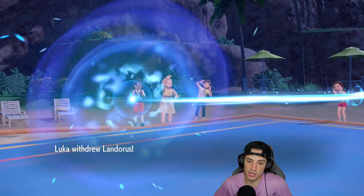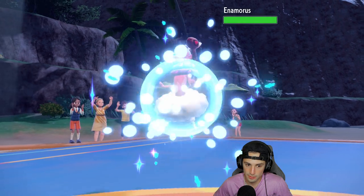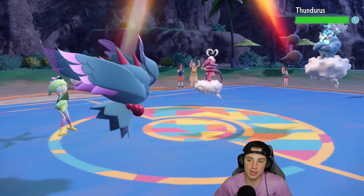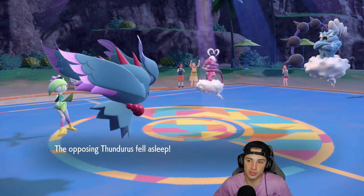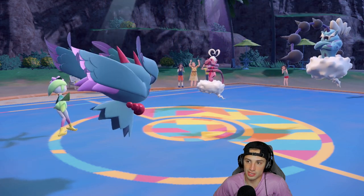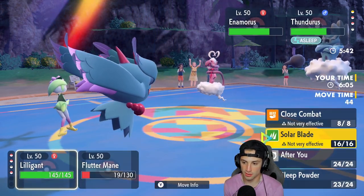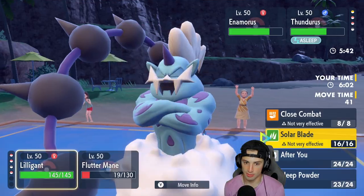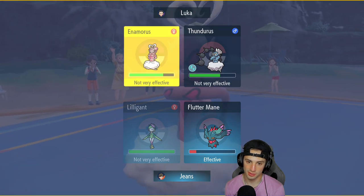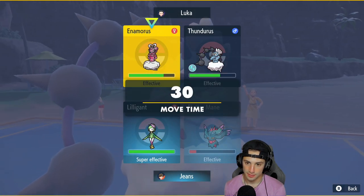Landorus goes for the Withdrawal — that actually gives Flutter Mane an extra turn to wake up. I'm going to put Thundurus to sleep. If Flutter Mane wakes up we get a one-turn sleep — beautiful sight! We chip up some nice damage. From here I'll just go Shadow Ball and Moonblast into them.